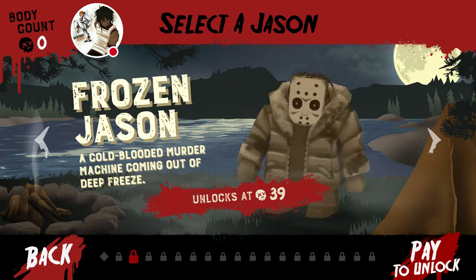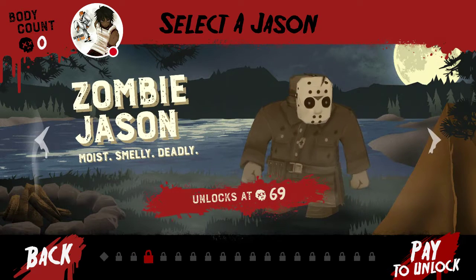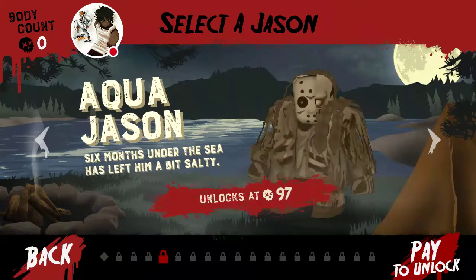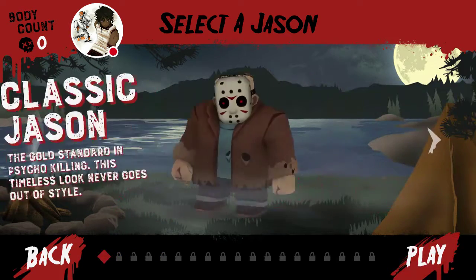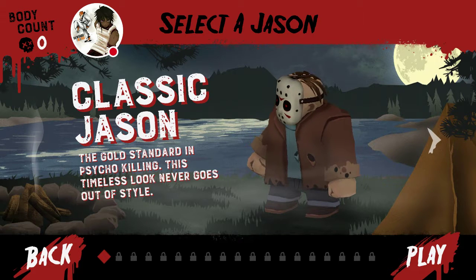Oh hold on, we got the classic Jason going on. What's the next one — Super Max Jason? He looks like the retro version of him. Oh man, he's a little swagged out. You unlock these by getting certain conditions on kills. Awkward Jason — I kind of remember this boy. Y'all see that half mask right there? He's kind of ugly.